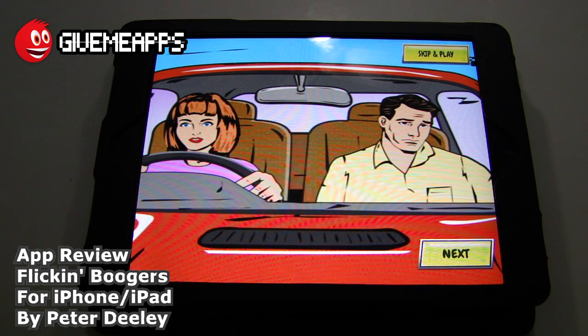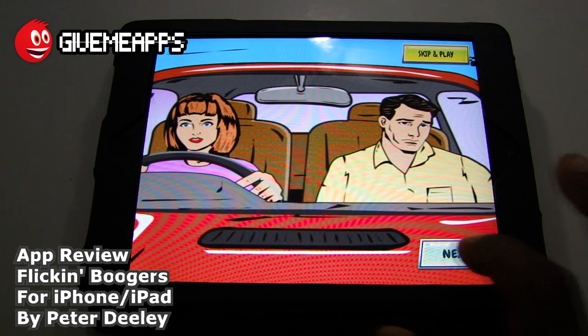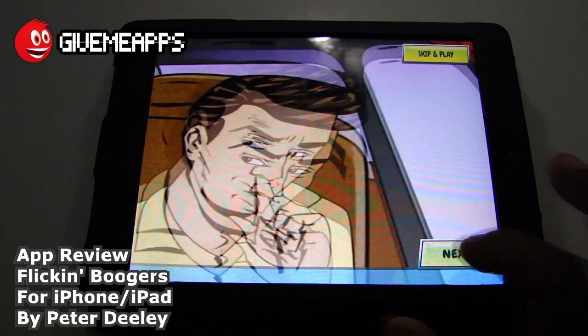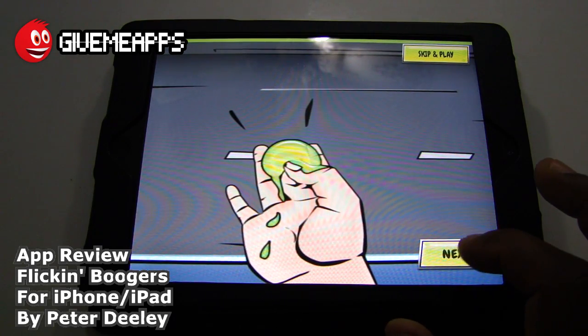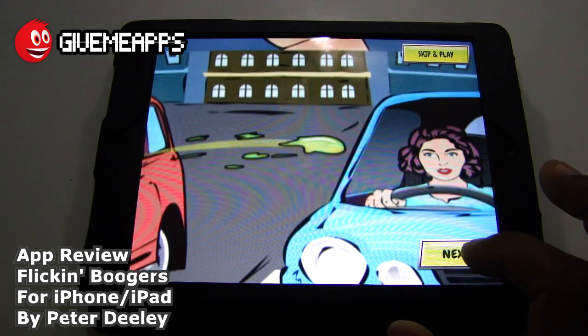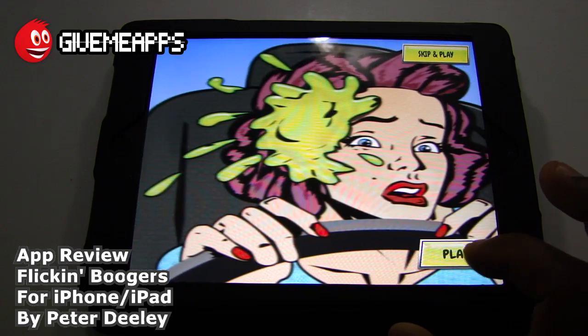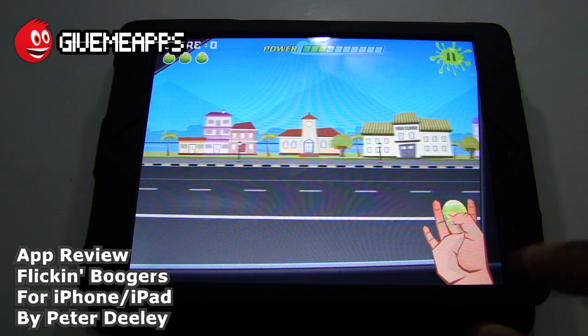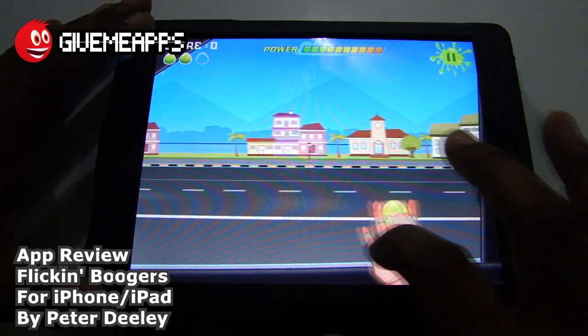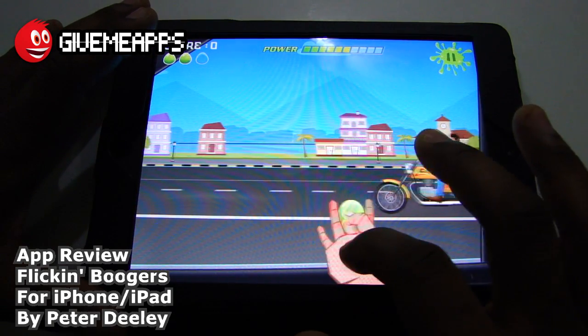I'm going to go straight on in. You've got a cool storyboard here — take a look at that with your cool pop art graphics. Once again, you're at the traffic light. You're in the car, you take your booger, finagle with it, and throw it at a subject — a passerby. I'm going to go straight on in and play the game and show you what happens. You can move your hand around on the screen. You wait until the power meter goes all the way up, and then you flick at your subject.